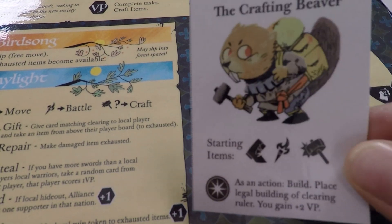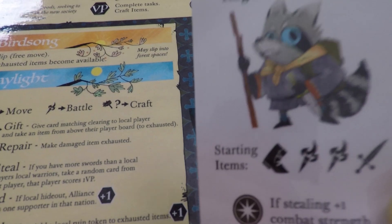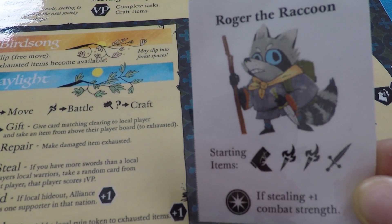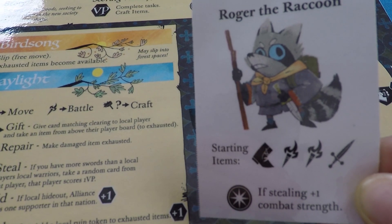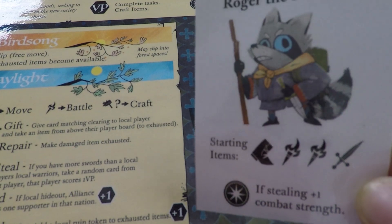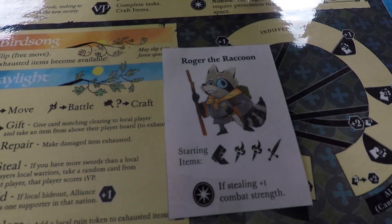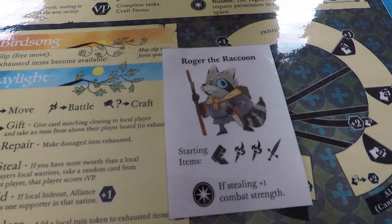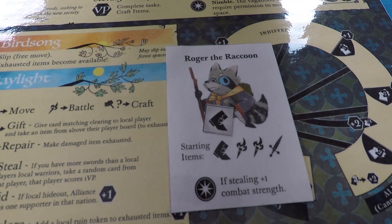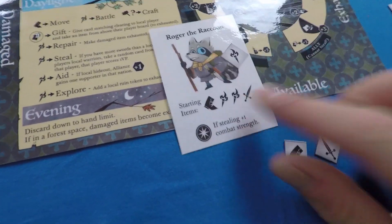Finally it's the Vagabond's setup — he chooses a character, either the Crafting Beaver or Roger the Raccoon. I believe there will be more options in the full version. I'm going to be Roger the Raccoon, so I gain the starting items: four icons matching the symbols on the bottom of my card — one boot, two torches, and a sword — and I place these under the available section of my player board.